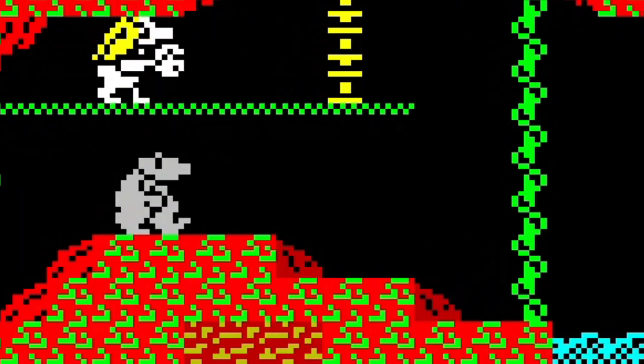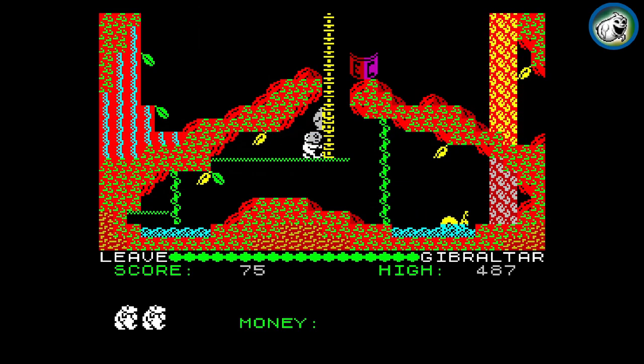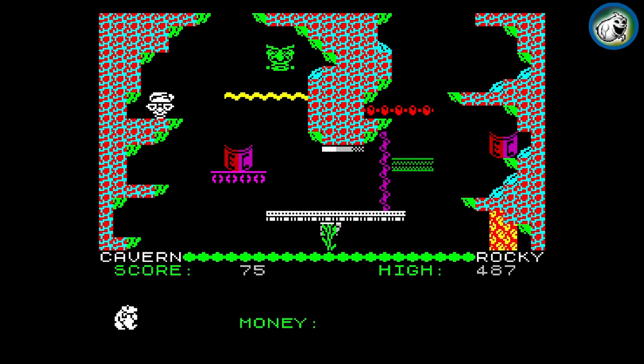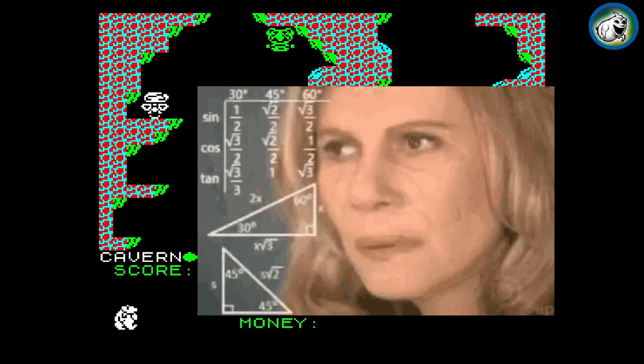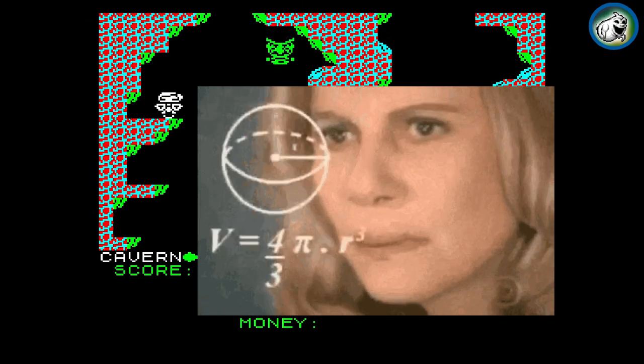You play as this mole that's trying to get money, so you can buy a Greek island called Montos. So you're travelling to different parts of Europe just to get money, which is weird. Why is a mole getting money? Why does he need it, anyway?